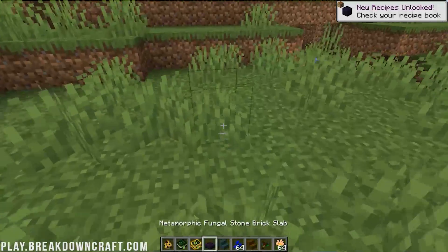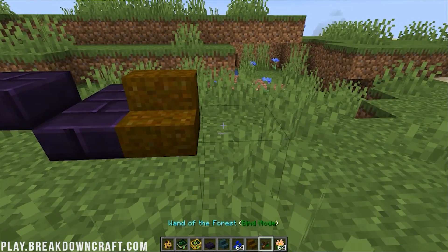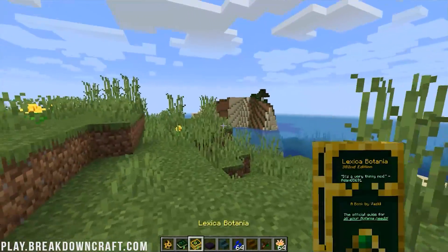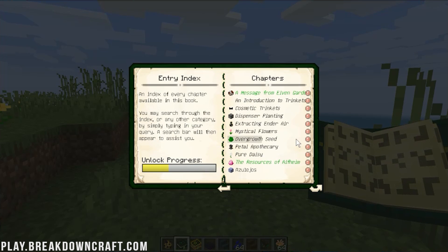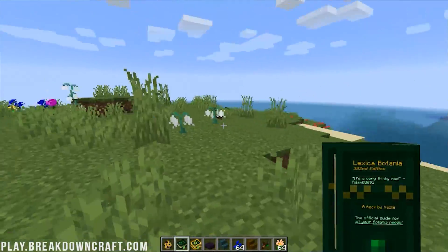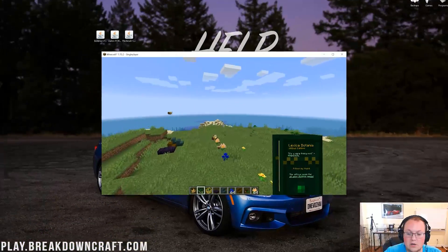All this awesome stuff — really, really cool, and very much so a mod that is worth trying out in 1.15.2. And again the Lexica Botania is going to walk you through everything — it's going to show you everything you need to know about this mod, which is something so unique for a mod so complex and with so much stuff in it. It's awesome to have a guide built in game like that.